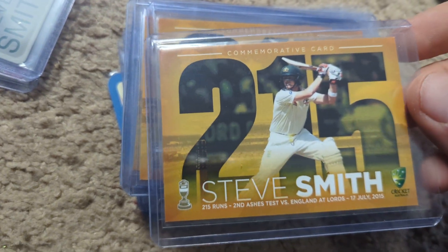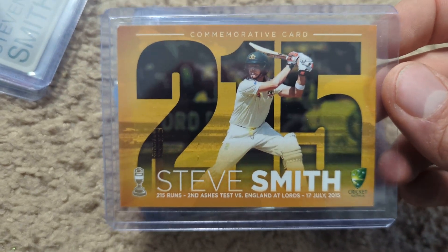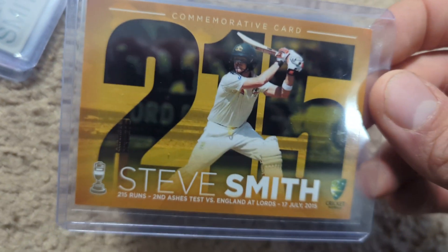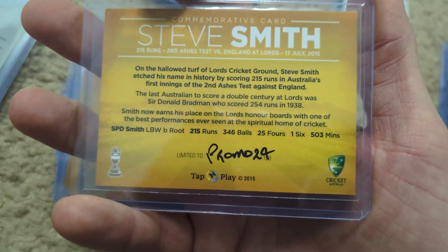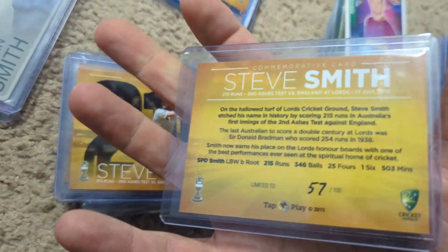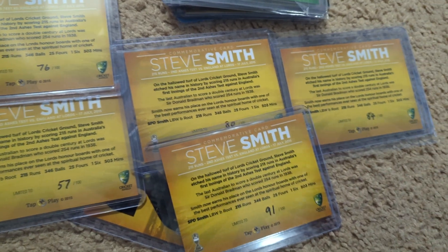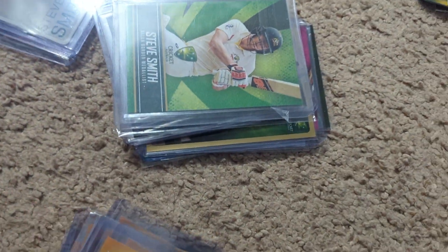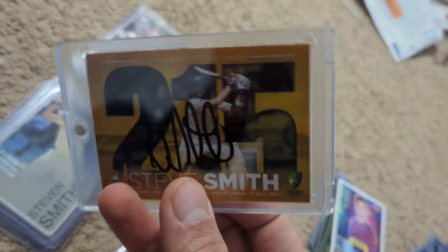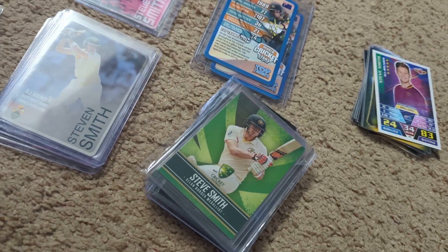This is actually one of my very favorite cards — a commemorative card issued when Steve Smith scored 215 runs in the Ashes against England. This reminds me of the Lara 375 card; you'd think this had 215 copies, but it's actually only numbered to 100. This is the promo version. I've picked up a bunch of these because I just think it's a super cool card — they're all hand numbered on the back. I have numbers 57, 76, 80, 84, and 91, plus the promo version. I've also been collecting these as people have them, and I'll jump ahead to the signed version, which was number 14 out of 100. I've got a pretty significant portion of the 100 issued.